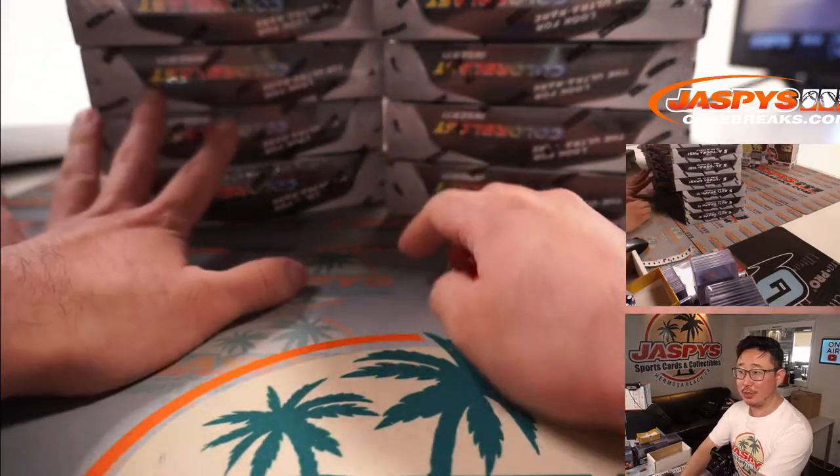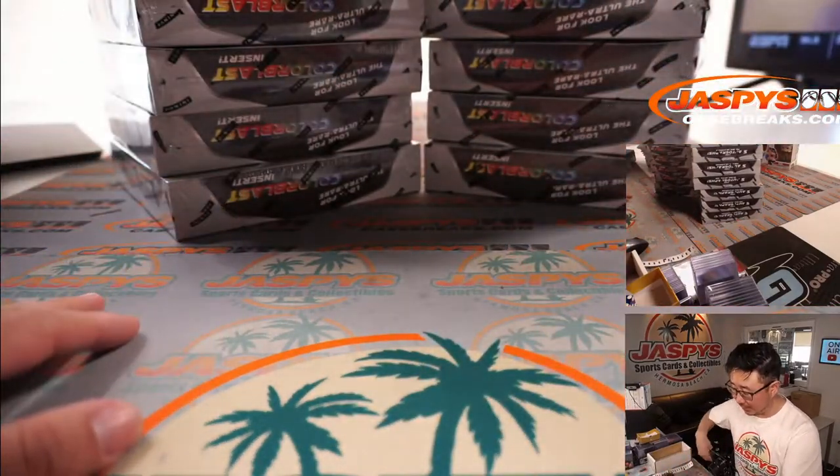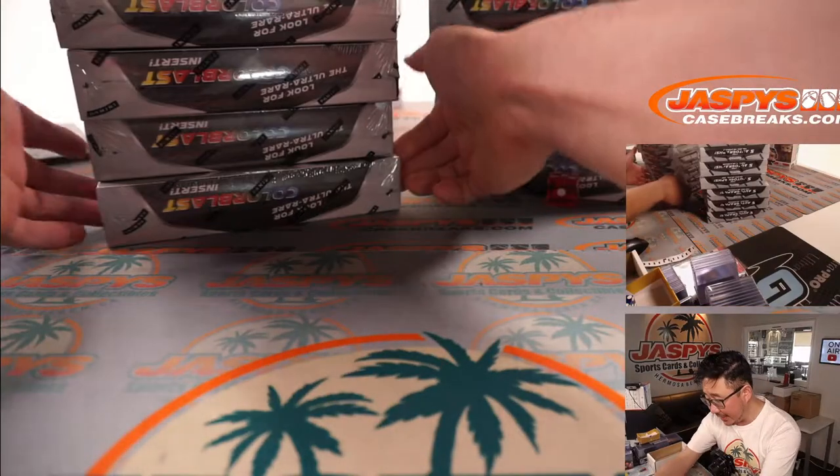First, one side: one, two, three for the left side; four, five, six for the right side. It's going to be five, so right side.